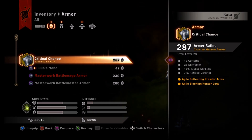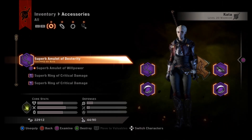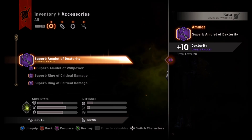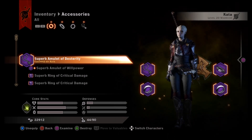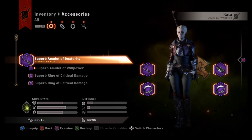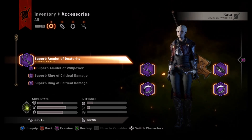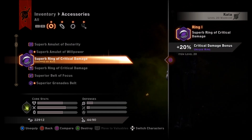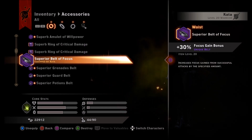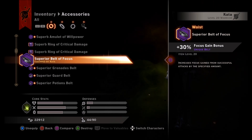The accessories are rogue gear — the amulet gives 10% critical damage bonus essentially from dexterity, which plays better with a rogue since dexterity gives both attack points and critical damage bonus. I stacked the critical damage rings, one of the few rings that actually stack. I also wear a belt of focus — mainly so I can rampage more often, but also to give focus to the rest of my party since focus is spread amongst everybody.